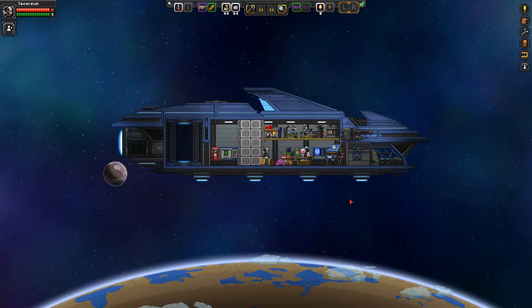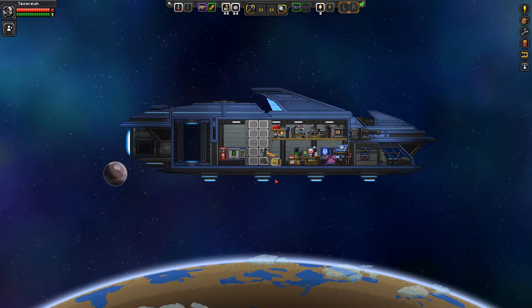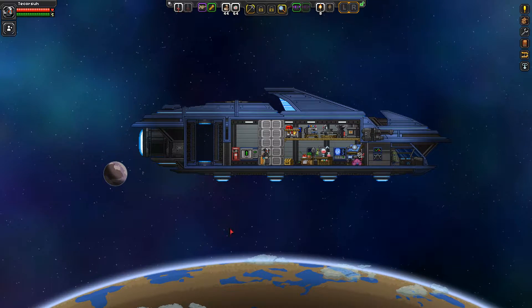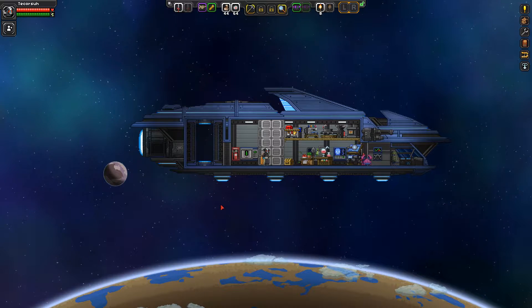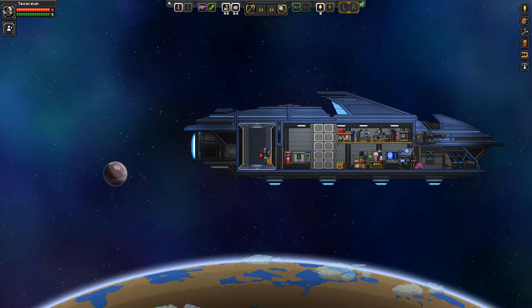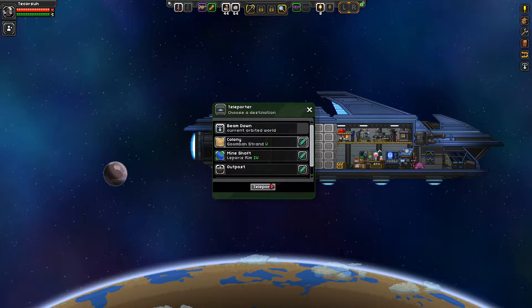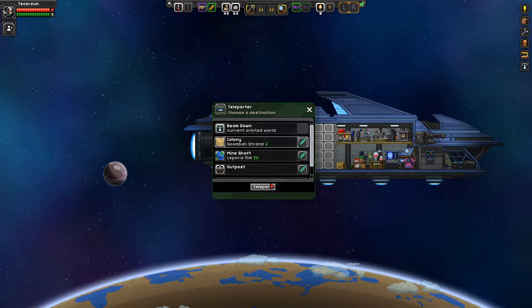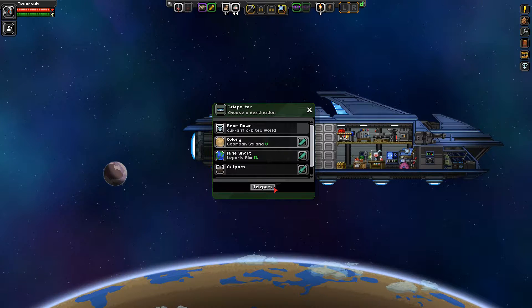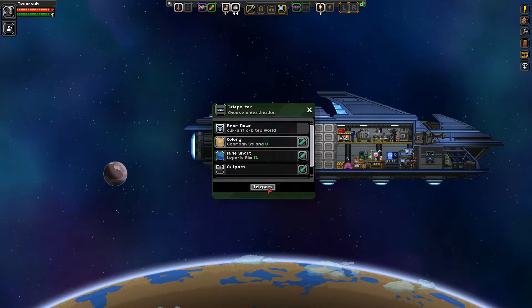Hello everyone and welcome back to Starbound. My name is Techcorsa and today we're going to try to get more crew members so we can upgrade our ship. We're going to head down to the outpost and try to entice our settlers to join our ship by doing missions for them. We'll see how well this works.